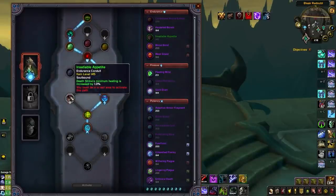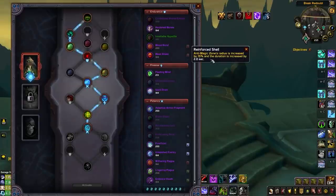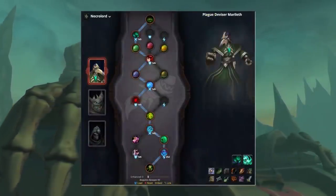For endurance conduits, since Death Strike is your primary survival tool, Insatiable Appetite is a must-have. You'll also want the new 9.1 endurance conduit Condensed Anima Sphere — at high item level it heals for a significant amount, making it a valuable defensive tool. Reinforced Shell is an option if you want AMZ to last longer, but it's rarely recommended as you won't have room for it in most matchups. For finesse conduits, Chilled Resilience is essential for more frequent Icebound Fortitude access, making it a much more reliable cooldown.